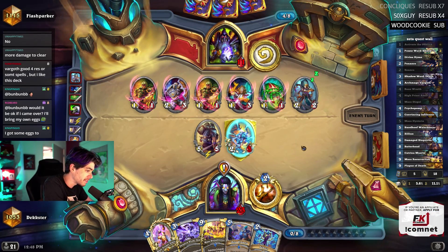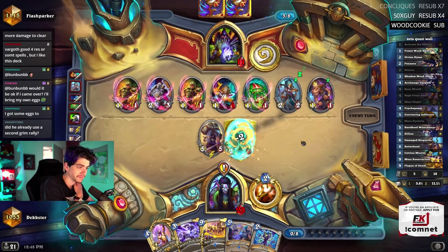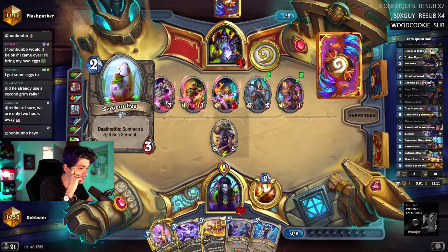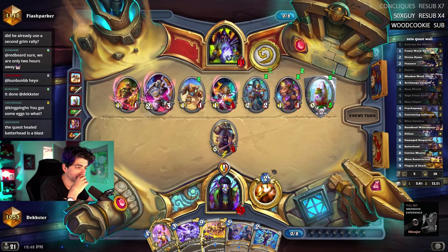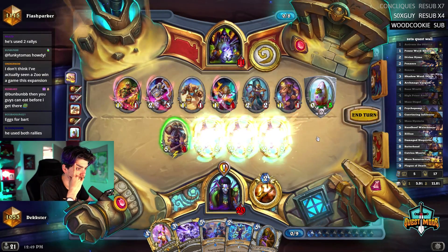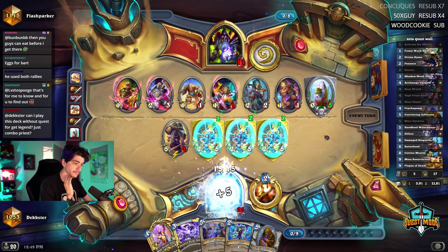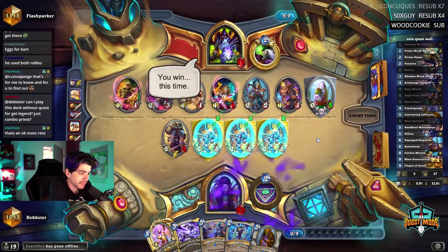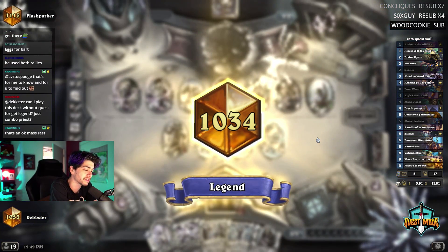I'm really liking this deck, I don't know if you guys noticed - it's very fun. Did he use second grim rally? No, but it's not like he'd kill me with it and I do have the Hysteria if things get a little too scary. Let's just top deck batter head. Putting the quest reward, the Eye, on batter head is just nuts. That's an okay mass res against zoo - it's fine. Against like a warrior or something we'd be crying.